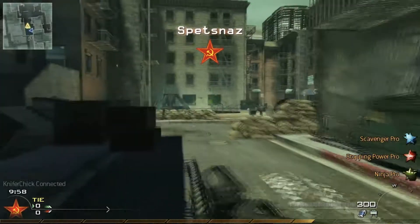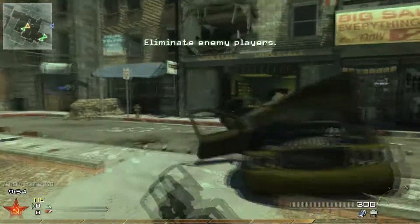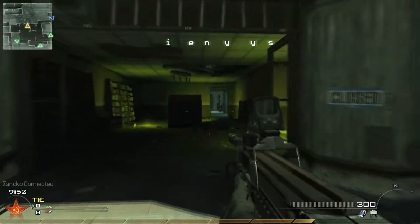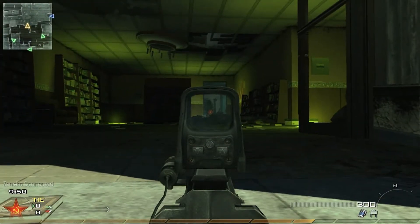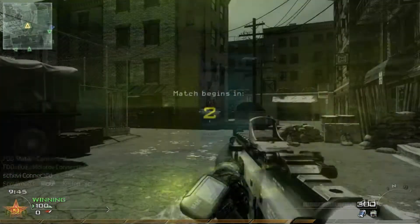Next we are on Skid Row, and this is an easier place to get First Blood. I advise you to run forward, kneel down near the carousel or kneel down near this curb, aim for the door and fire as someone either comes through the door or hides behind the forklift.